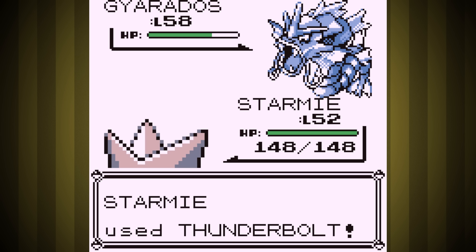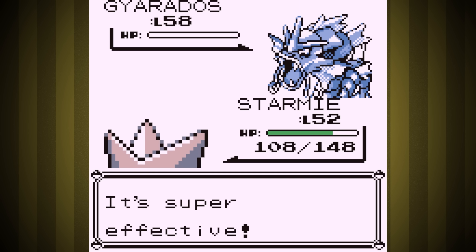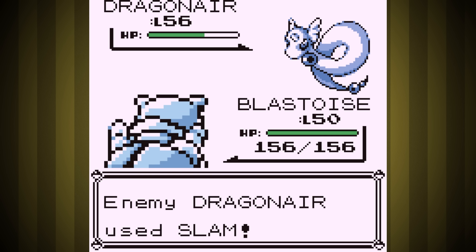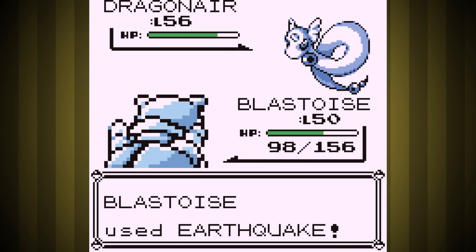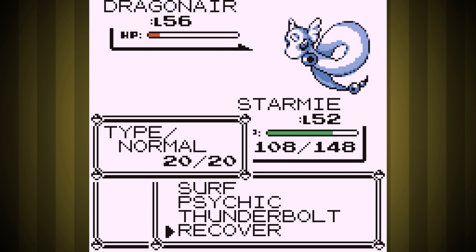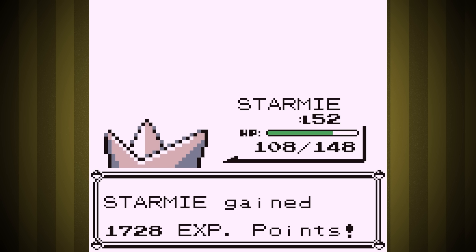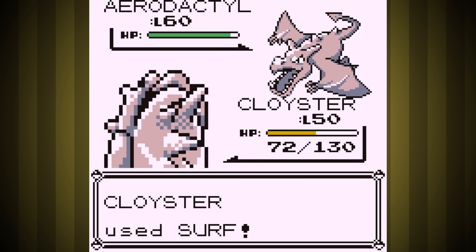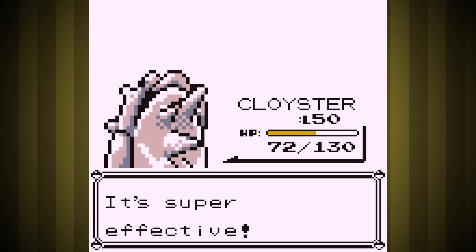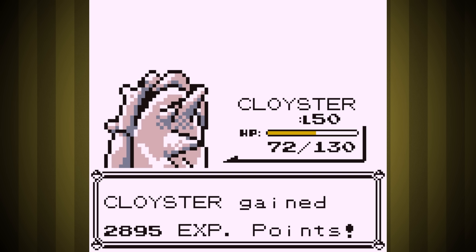Fourth is Dragon Trainer Lance. Right away, Water Onyx doesn't land a hit on us because Thunderbolt brings him to a sliver, and then he illegally uses a Hyper Potion as the second move of the round. For the first Dragonair, I brute-forced it with Blastoise to save the Ice Move users for the more dangerous Dragonite. Thanks to an unlucky crit from their Slam, Blastoise went down and Starmie had to finish it — thankfully he was using Hyper Potion, so I had the chance to heal up. The second Dragonair was faster, just hitting Psychic twice to knock it out. Second from last is Aerodactyl, so I sent in Cloyster — we got crit, but he still tanked it pretty well and took him out. Last was Dragonite, so right away I used Ice Beam. It didn't even take a crit — I just took him out in one hit.